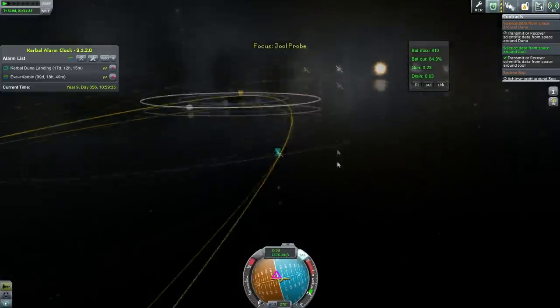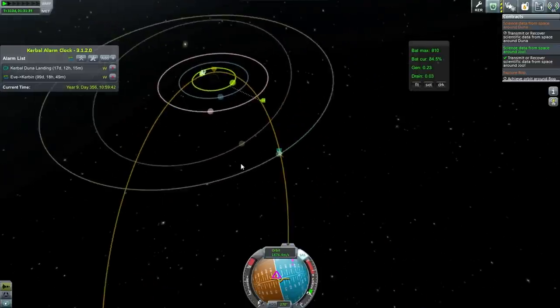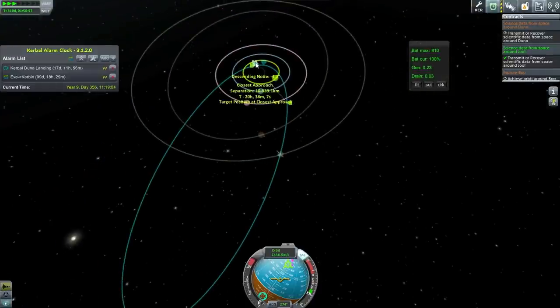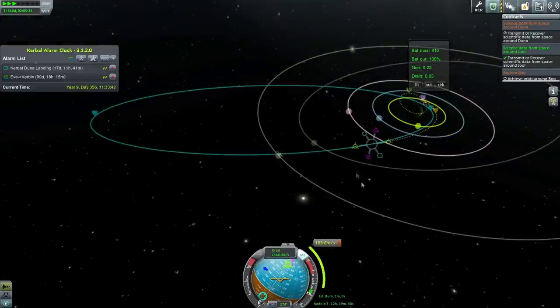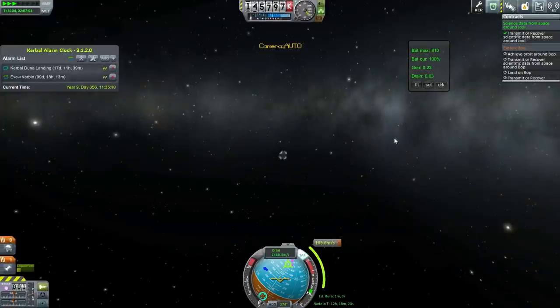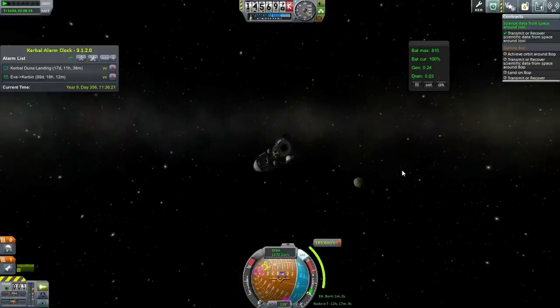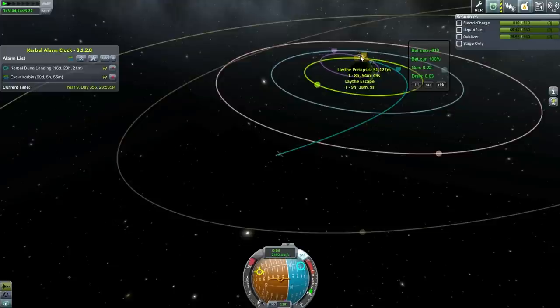We don't have any contract to do with Lathe, but that would be a very convenient place to dump this probe — I mean use the parachutes. Let's get into general space away from Paul before we try and make a maneuver. That will dump us into Lathe's atmosphere. No contract, but I want to show off Lathe — that'll give us a good tour. The only moon we wouldn't have hit would be Bop then. Lathe also has substantial gravity, so you can see it does influence our orbit quite a lot.